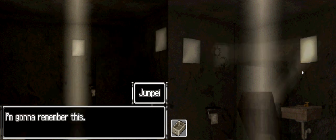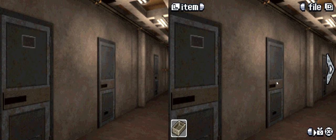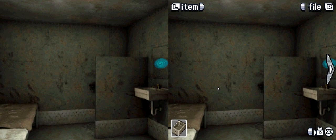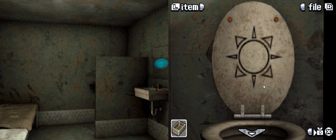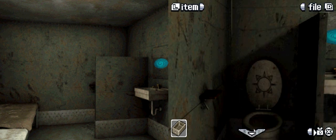I'm going to remember this. So we got sun, moon, 4, 7. The only place we've seen sun or moon is inside the toilets, so it must have something to do with that. Now let's go to the toilet.